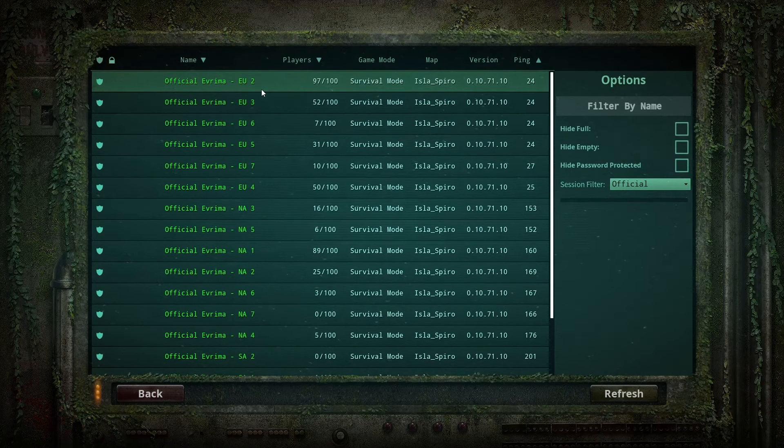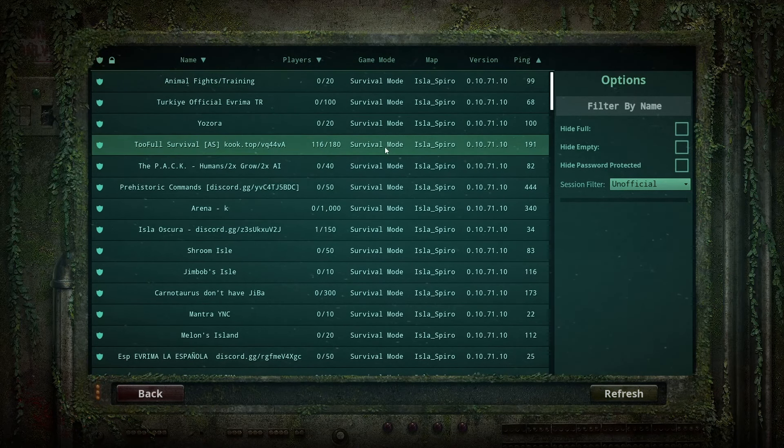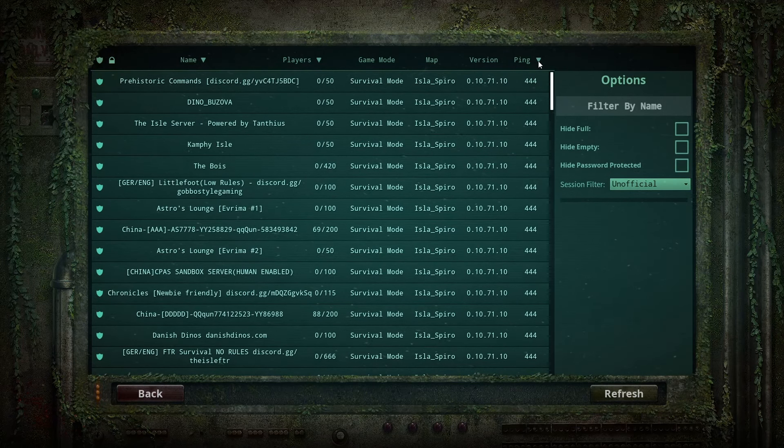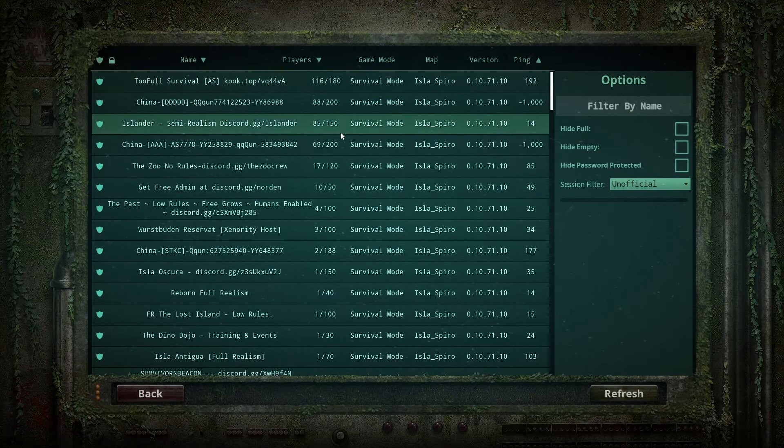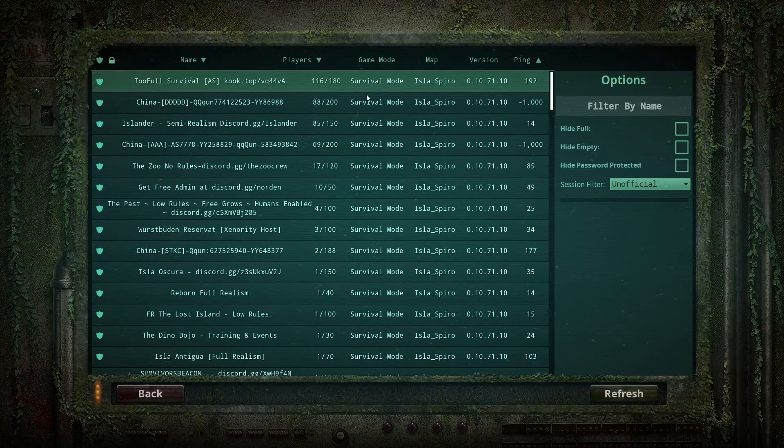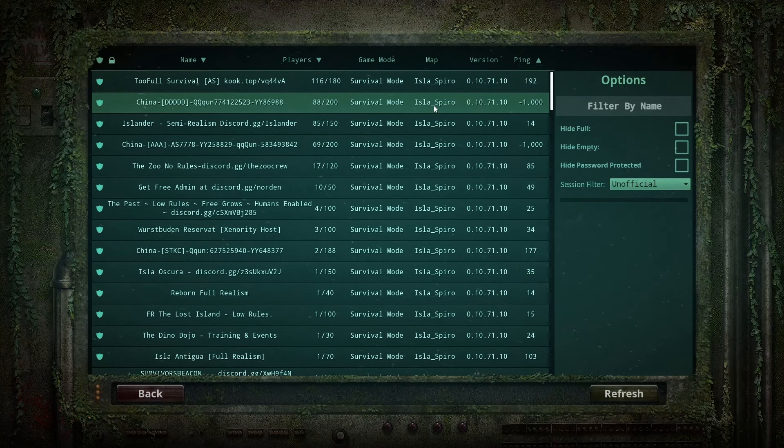There are a few unofficial servers that are popular. Come over to the right, hit the session filter, go down to unofficial, then hit refresh. All the servers closest to you won't have the most players unless you're very lucky, so come over and hit players to see the most popular servers. Some have different rules, some have none at all. Personally, I would say Islander's server is the best, however you might find it has too many rules.